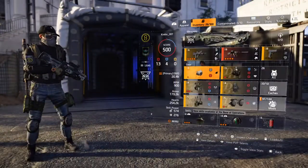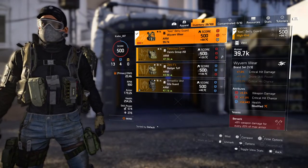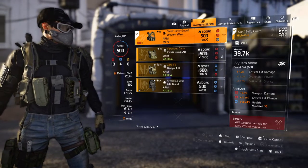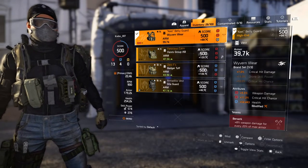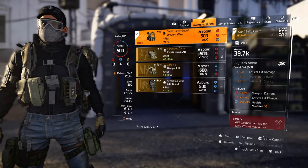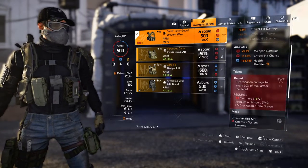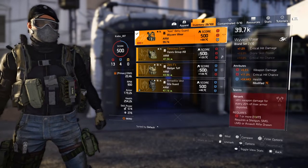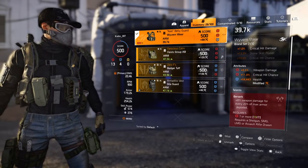This is the same Wyvern Wear Berserk chest piece I use on all my other crit-related or berserk-related builds. It has 5.5% weapon damage, 11% crit chance, and 54,443 health. That crit chance is pretty high on average, which is why I keep using this one. And it has some weapon damage on it as well.